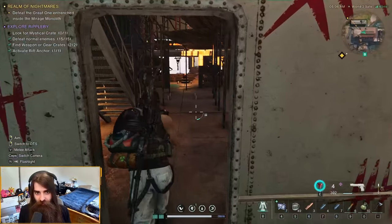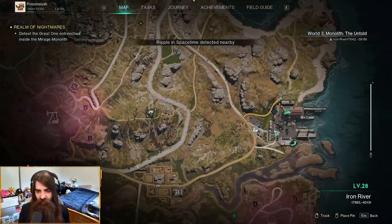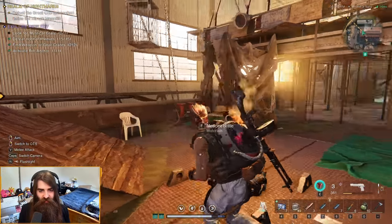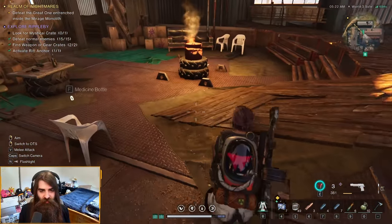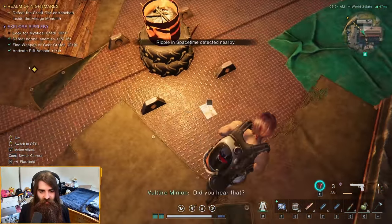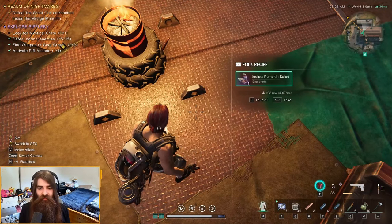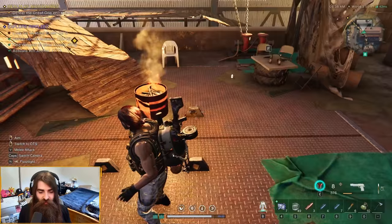That guy did a little flip when he blew up — holy shit, that's pretty sick! Right here in Ripple B, after you've climbed up the scaffolding and gone into the warehouse just like the ship, right here beside the fire you're gonna find yourself the folk recipe for the pumpkin salad. We'll go take a look at that back at base as well.